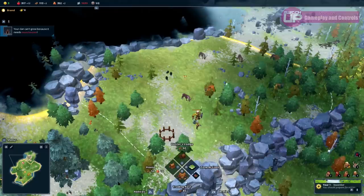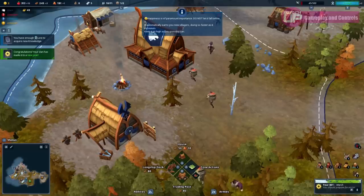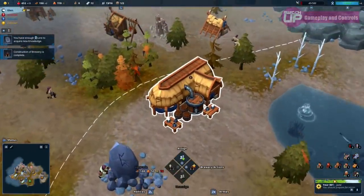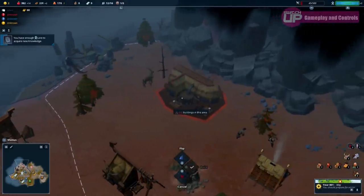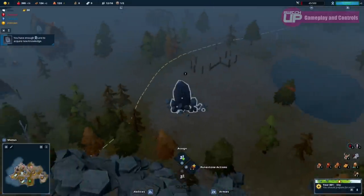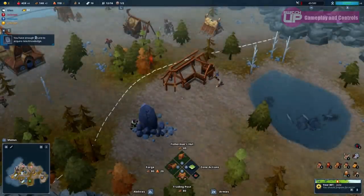Happiness is another factor that must be monitored and can be increased in a number of ways. Providing the basics — such as enough food and wood, especially as winter approaches — will keep happiness at a decent level. Building amenities such as a brewery will increase happiness further still, but of course at a cost of more resources.